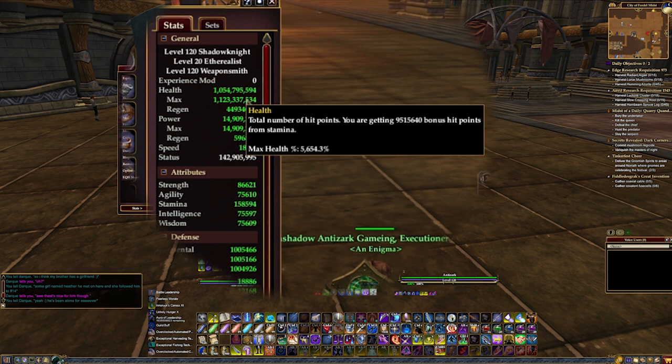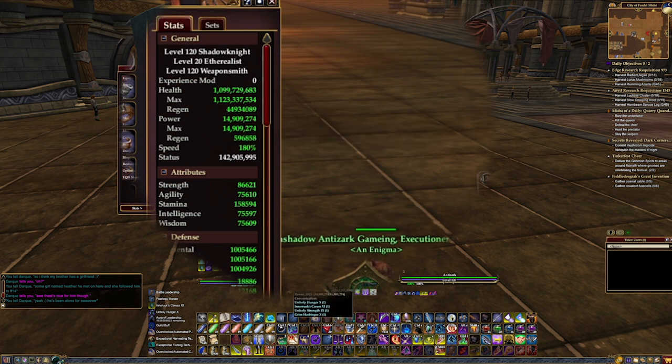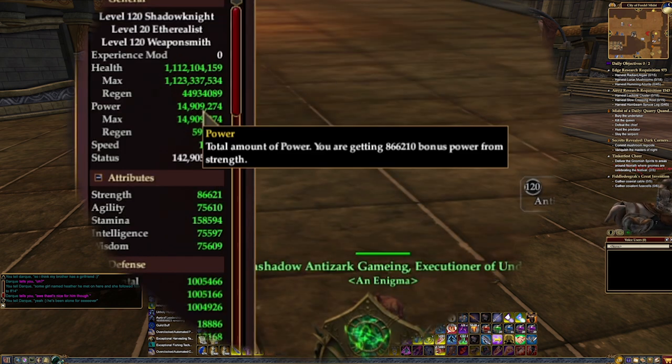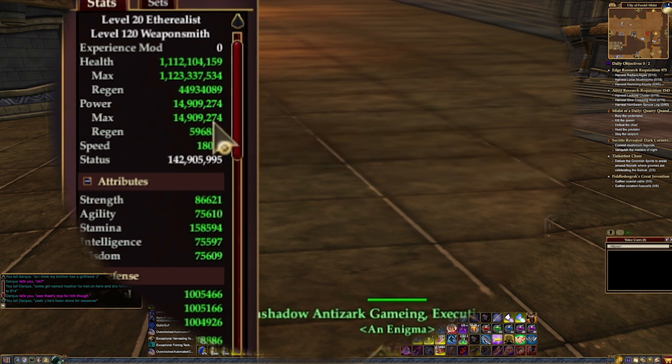The first stat we'll talk about is health. It's based off of your stamina and to a lesser degree your level. Followed up is health regen, which ticks every 6 seconds — the number you see is the percentage you will get on a 6-second tick. Power is based off your primary stat, and power regen is also based off a 6-second tick.